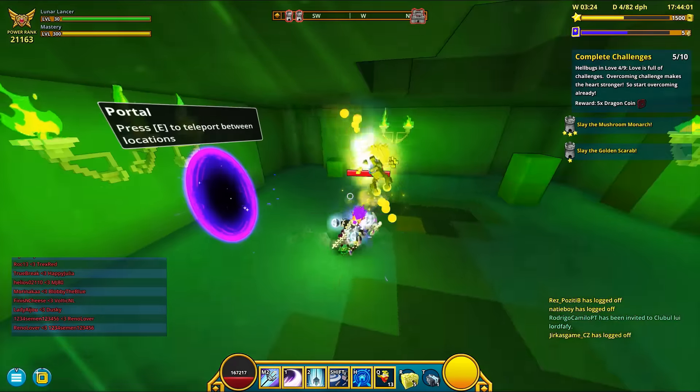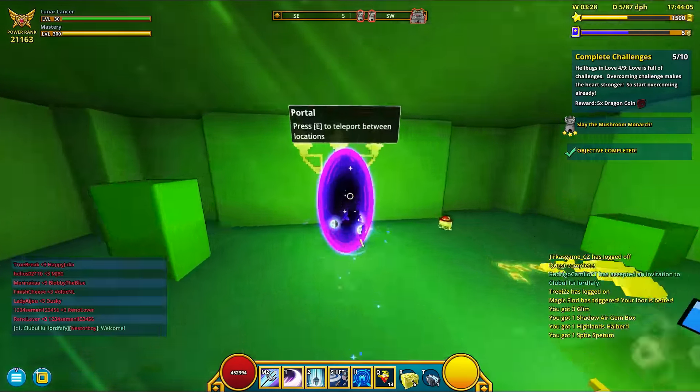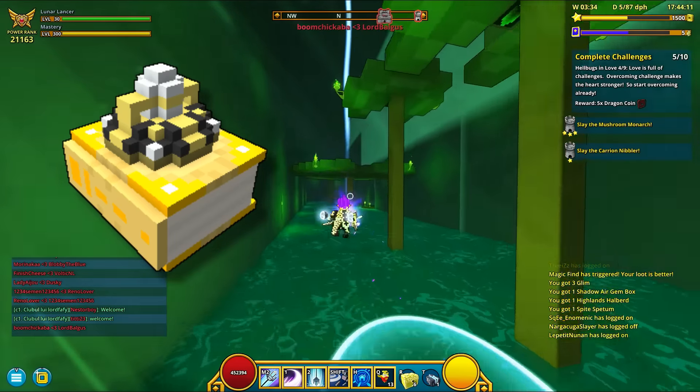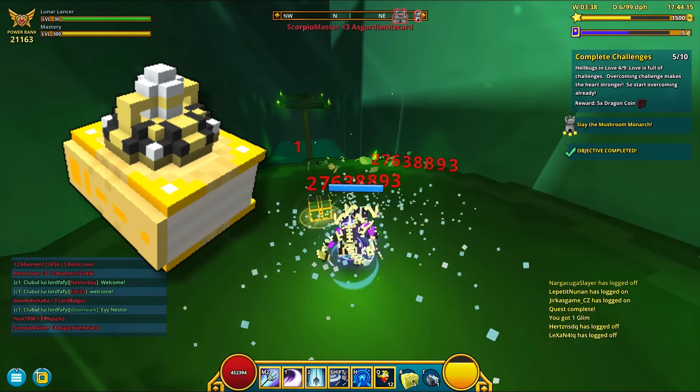A third way of getting empowered gem boxes is by unlocking a legendary tome, empowered gem box edition. This legendary tome is currently 200,000 flux on the marketplace, but once filled, it will give you an empowered box weekly.